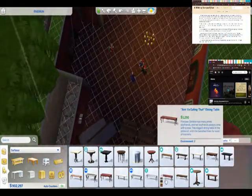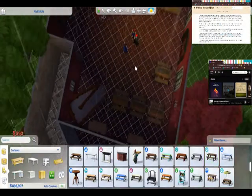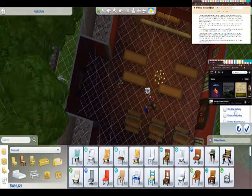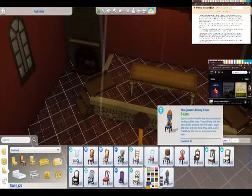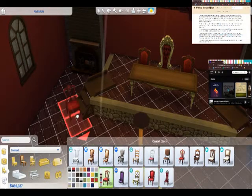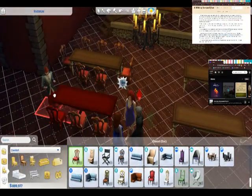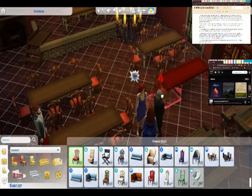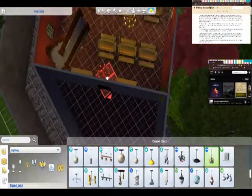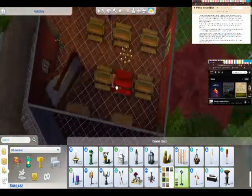I'm building the Great Hall, and I put picnic tables in the back for the riffraff - the second-class visitors - and then I had fancy tables for the more high-class visitors, and then the dais with the lords. There are only two chairs up there with Hoster, but technically he lives only with Edmure and Brendan, so it's totally fine. The Great Hall took me a lot longer than I thought. I accidentally discovered that I could build a frieze on walls that I had taken down, so that was fun.